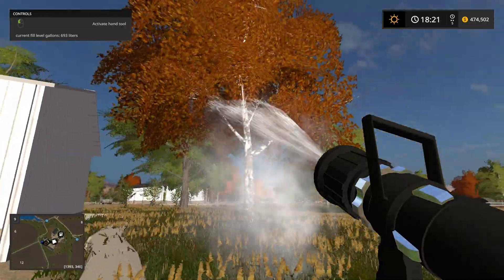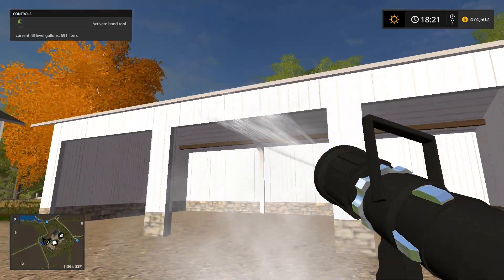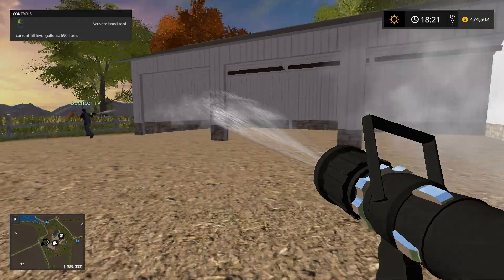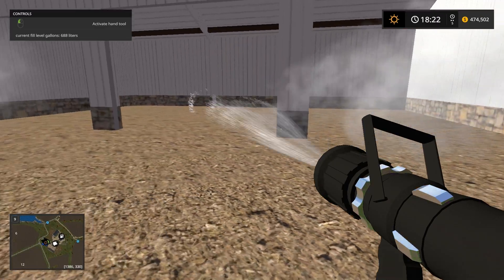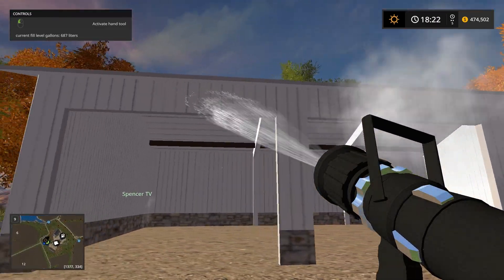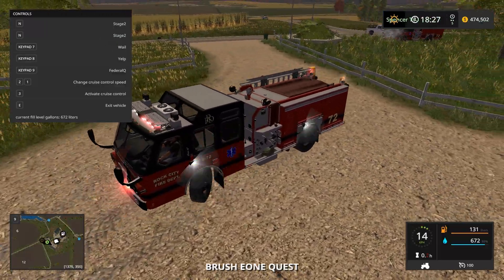We used so much water. Let's make sure we hose this down though because we do not want it to light back up. And don't go underneath because I'm worried it's gonna fall down — it's probably super weak since we blasted it with so much water pressure and it just got burnt to shreds. Be careful!